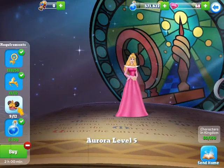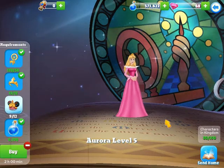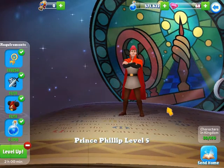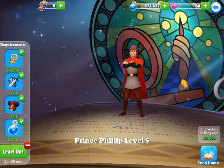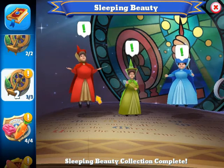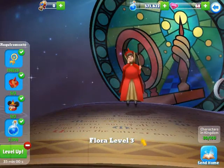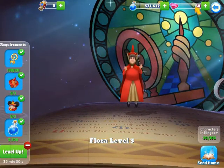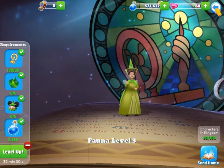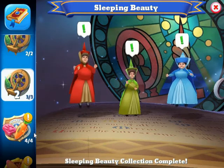Aurora is at level five — I still need more ear hats and I'm trying to get her to level seven to help with token gathering for another character. Prince Phillip is also level five and has all his tokens to level up one time. The three fairy sisters — Flora, Fauna, and Merryweather — are all level three and each has enough tokens to be leveled up.